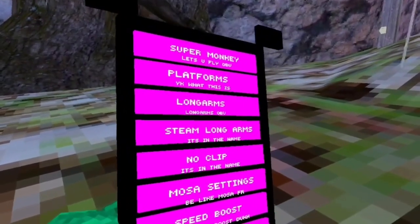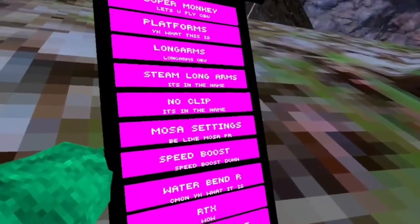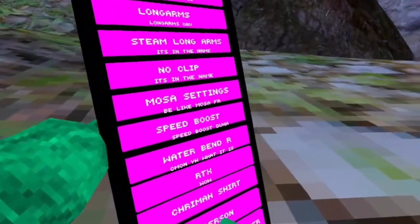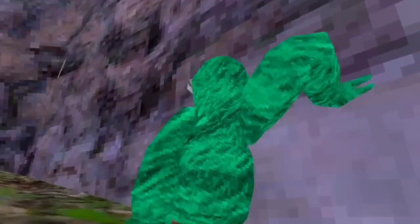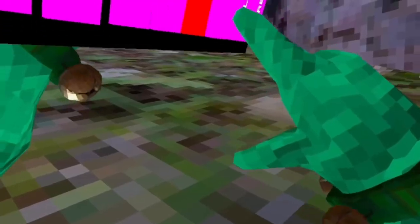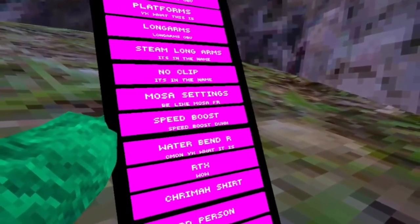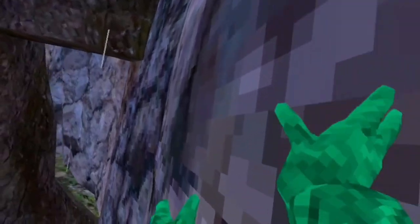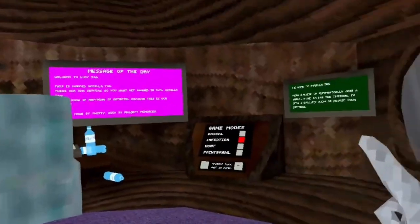Most of the settings are speed boost and water bend - nothing too special. There's also a Christmas shirt, third person mode, Valentine's cosmetic, and a release sweater. On to the next fan game.